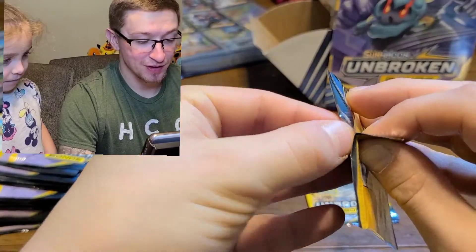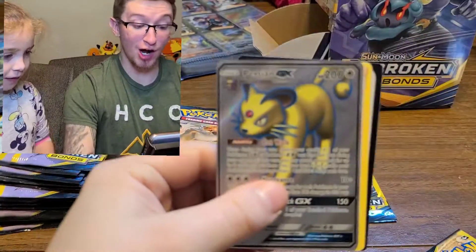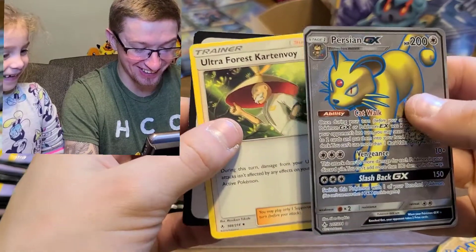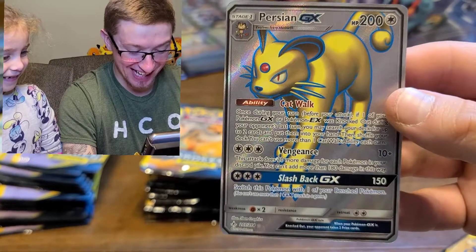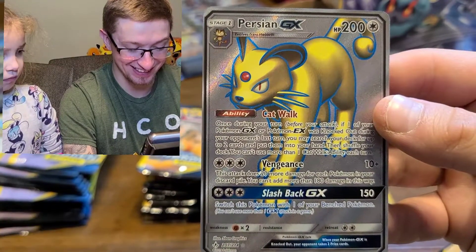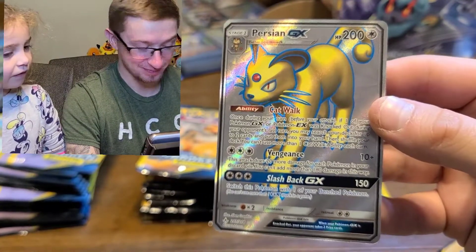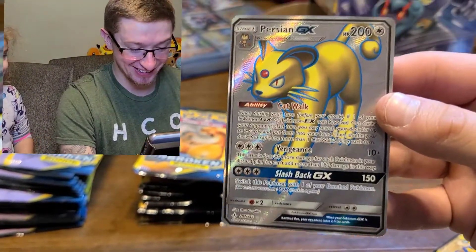Alright Lily, you're up next. Finally a GX card! Incineroar GX! You pulled the Mew card - you pulled the Mew! Finally another GX card. Persian. Let's take a look - meow! It definitely tilts off from left to right, but that's okay. This is a cool card - it's very matte looking, the image. That's cool with the blue around them.